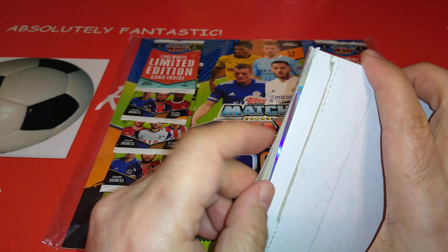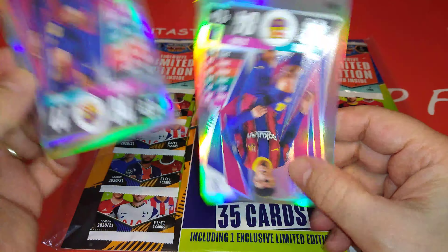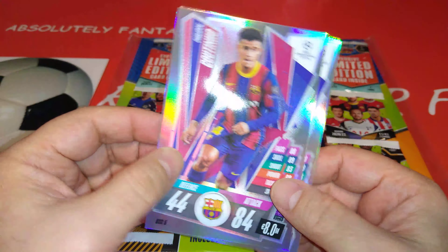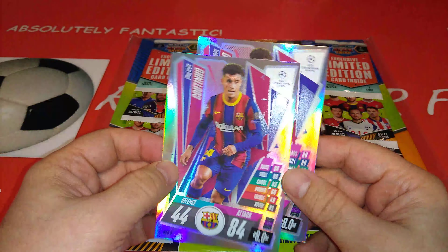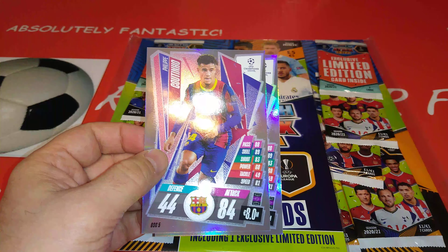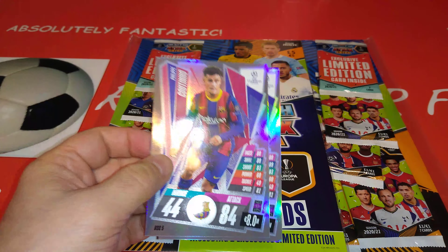I got two multi-packs — two is better than one. And you also get the Filip Coutinho, nice shiny extra large, or they call it oversized card. Very nice Coutinho in his Barcelona kit, 84 in attack, 44 in defense. We're going to sleeve those babies up to keep them nice and safe.